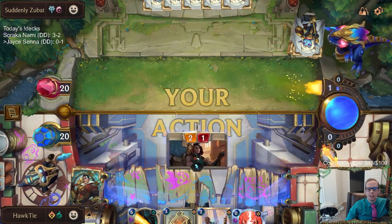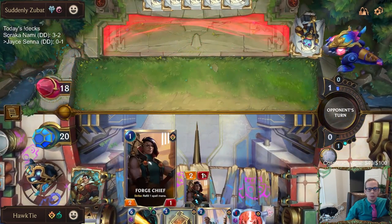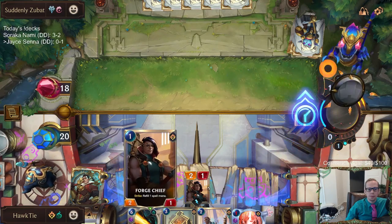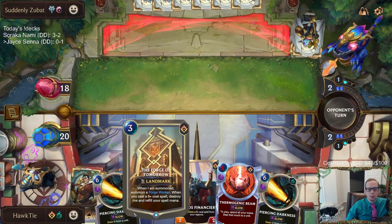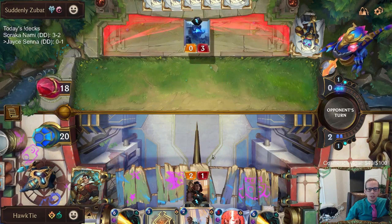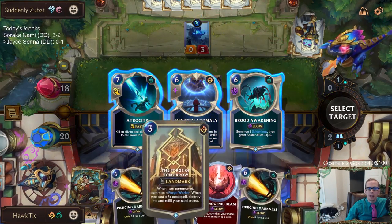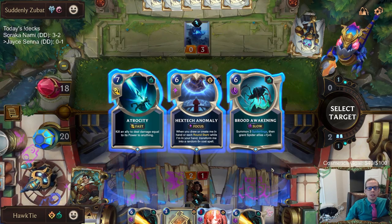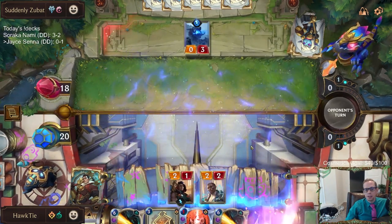That's the card I really wanted to draw — Forge Chief. Forge Chief could allow us to go Forge Chief on one, Financier on two, Forge Tomorrow on three, and still play a six-mana card on four because it can reduce multiple. I probably shouldn't have played this though — I think I should have thermogenic beamed that instead. Atrocity and Brood Awakening aren't too exciting for their options.